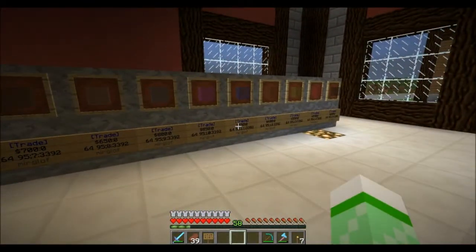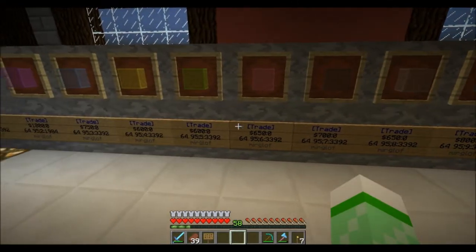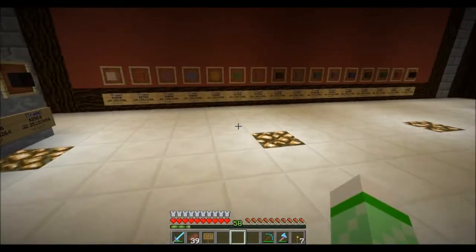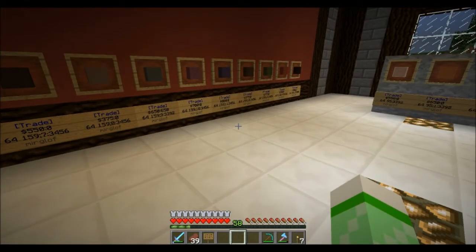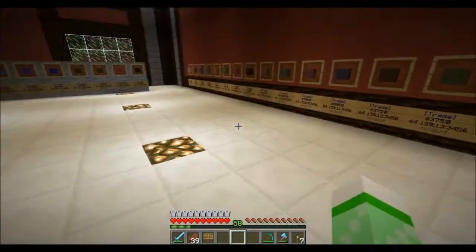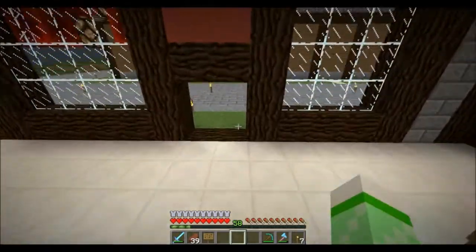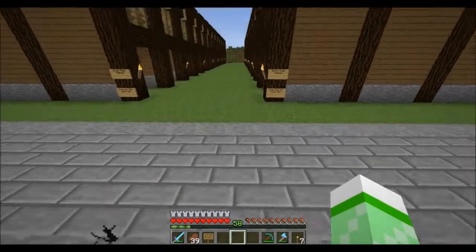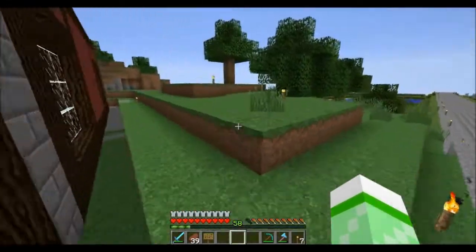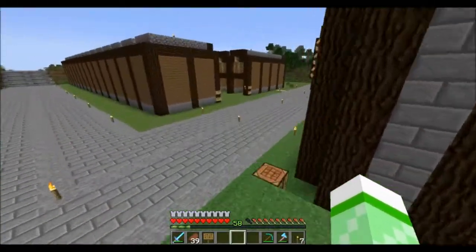The prices are based on how difficult it was to get the dyes. The most expensive block is going to be the magenta glass, because magenta requires purple, which requires blue, which requires lapis. So it requires lapis, a bunch of red dye, and some pink dye. It just requires a ton of dyes and it took me forever, and that's why it's the most expensive.